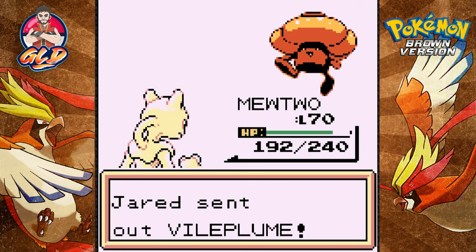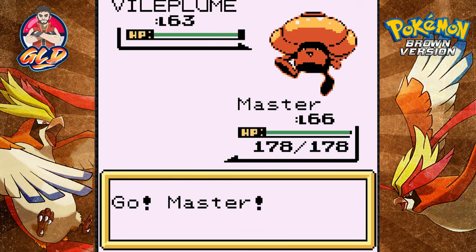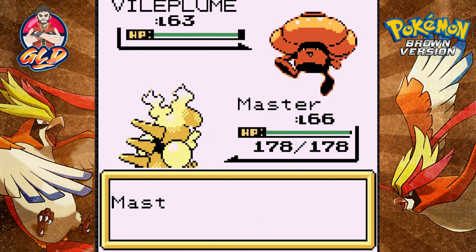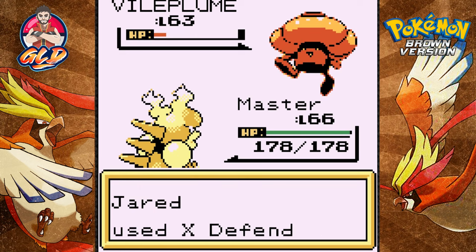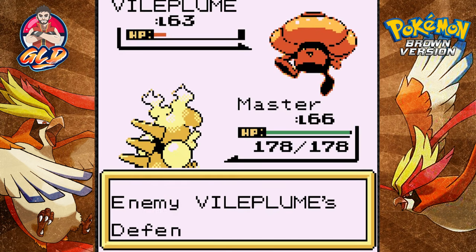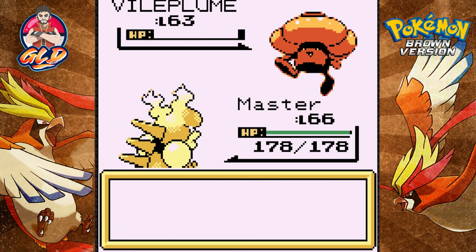Let's give Mewtwo a break and go back to Master for the Vileplume. Let's go with flamethrower for the win — nearly does it. Here comes an X-Defend, that's not looking good. Flamethrower again for the win.